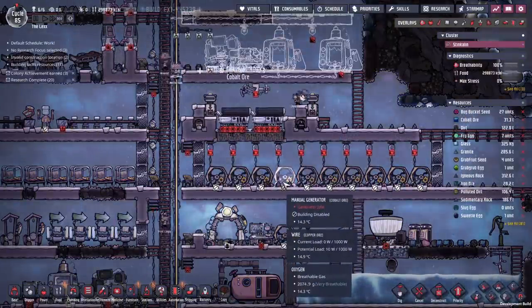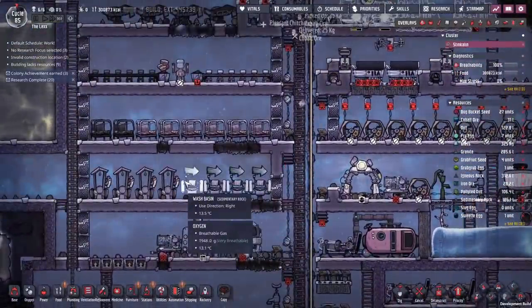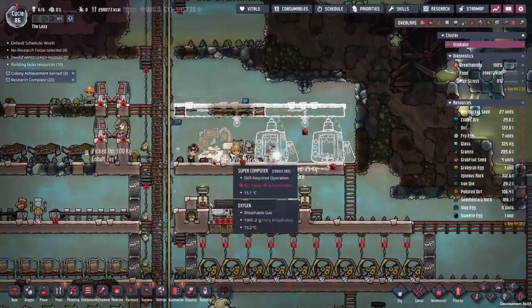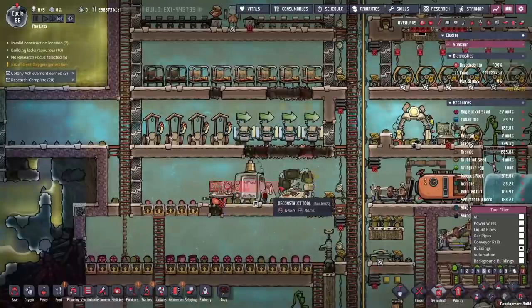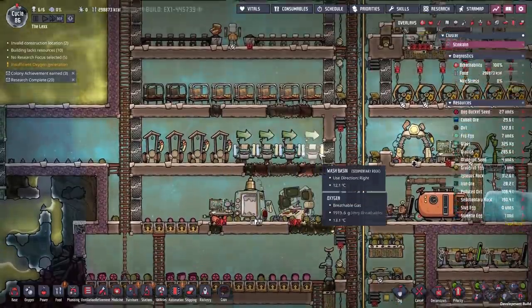Before we start everyone on their training regime, we're going to move around a few things. I want to get set up automated toilets and sinks to cut down on the amount of side things that are going to distract them from all of their training. And we're going to move all of our science up here, give them some lights and everything just to make sure it works at maximum speed. And we can deconstruct all of this down here.